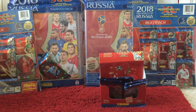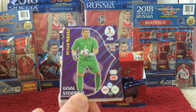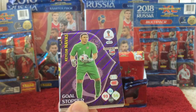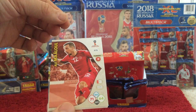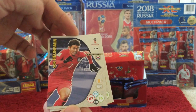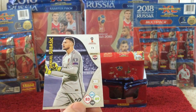Then we have an Akinfaev Fans Favourite, then another Goal Stopper card for Keylor Navas for Costa Rica — another nice card, number 409. Then we've got Mtiti, Ivanovic, Malul, Jungmin Son, Herrera, Juric, and Subasic.